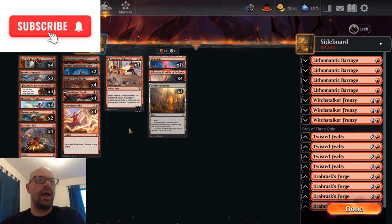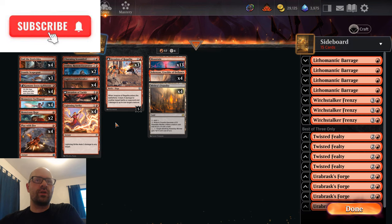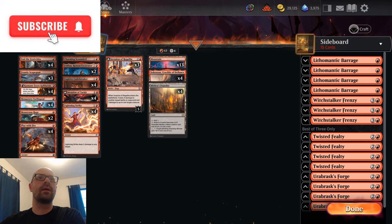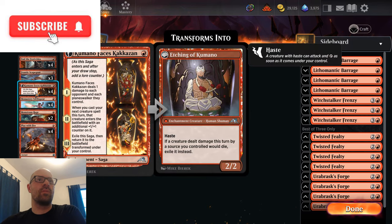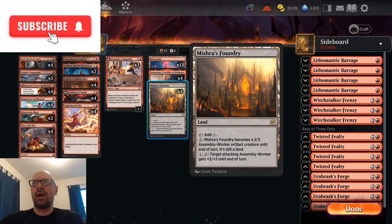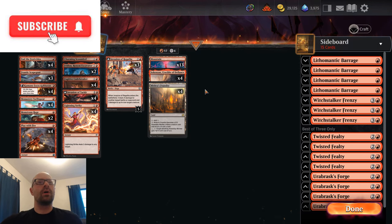The other thing is I did add back in two copies of Monstrous Rage. This is still a fairly creature-light build — we have 14 creatures in the main deck, technically 18 with Kumano Faces Kakazon, but pretty creature-light. And then we kind of try to make up for that a little bit with our manlands: four copies of Mishra's Foundry and four copies of Sokenzan. With that, we really try to emphasize the prowess here and get as many spell triggers as we can.